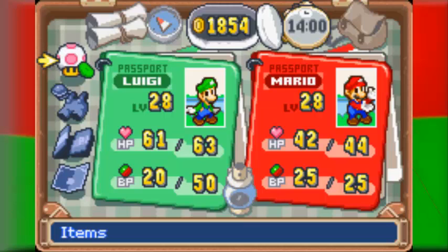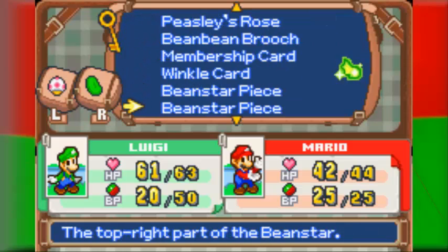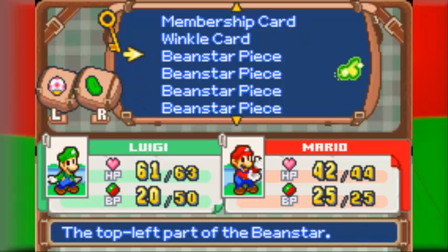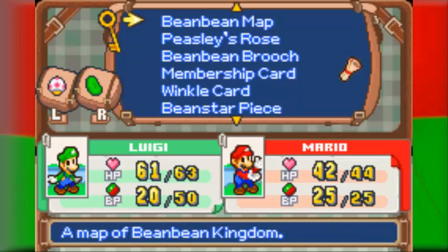Anyway, we're about 15 minutes in. All we need to do is go to Bean Bean Castle. I guess I'll see you guys there, where we actually assemble all the Beanstar pieces. Because lo and behold, we've gotten every single one of them. Well, I guess next time I'll meet you back at Bean Bean Castle where we actually go ahead and assemble them. I'll see you guys then.